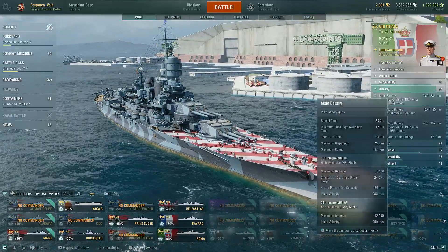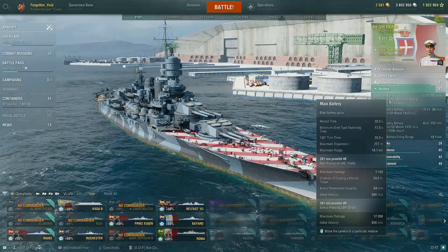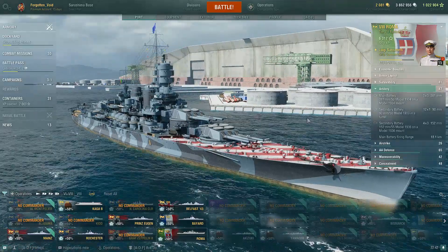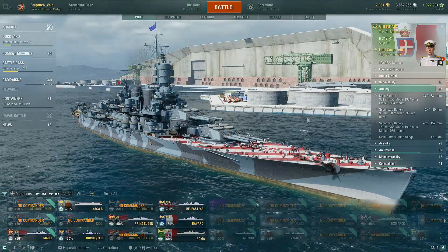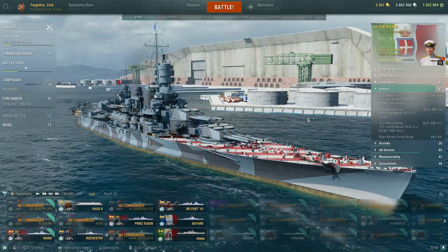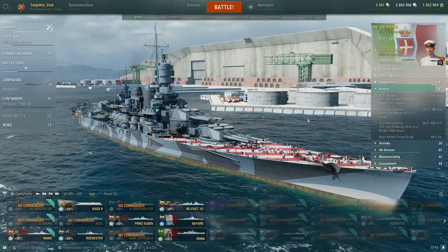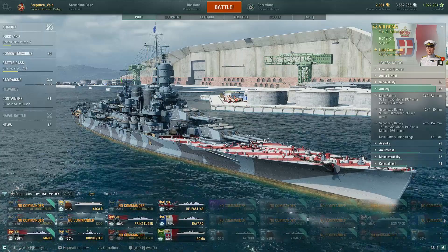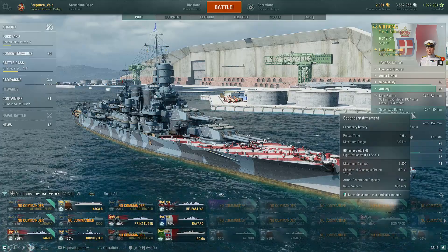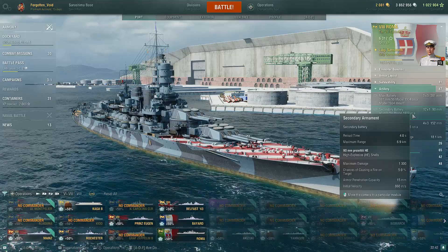The artillery is only 380mm guns, so they're not great — not like North Carolina where you get 9 of 406s, though those are pretty inaccurate usually. The Roma follows traditional Italian accuracy. The thing it gets above other Italians is HE shells, so you can do good damage to destroyers and set fires, whereas other Italians only have fire-setting secondaries — 90mm with only 15mm of armor penetration, which is really only good for setting fires.